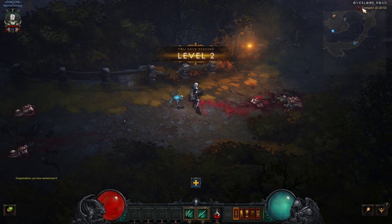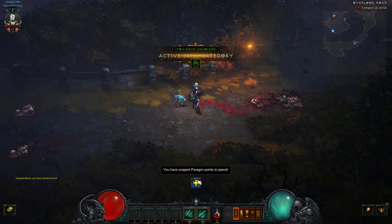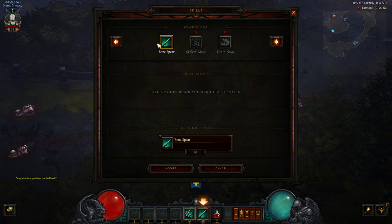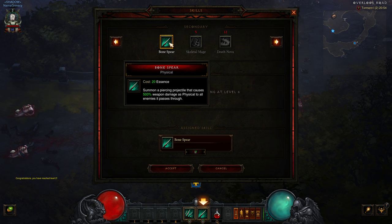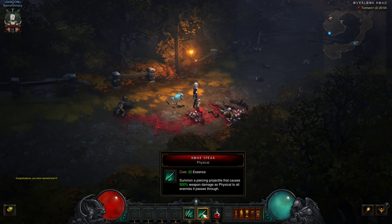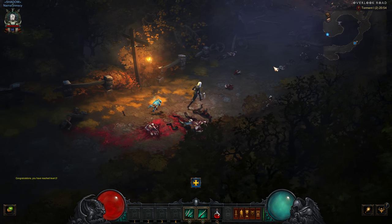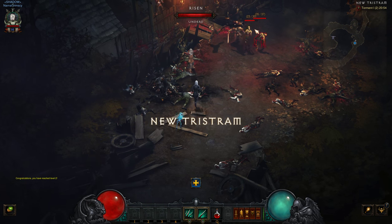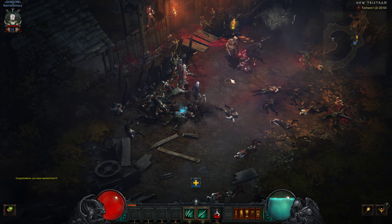We are getting a pretty massive experience bonus from playing on Torment — I think we get three times the normal XP. We got Bone Spear, which summons a piercing projectile that causes 500% weapon damage as physical to all enemies it passes through. So that's going to consume Essence, and the basic attack is going to generate Essence.